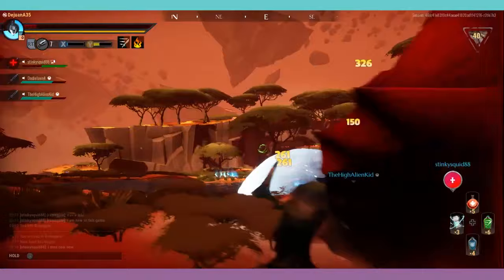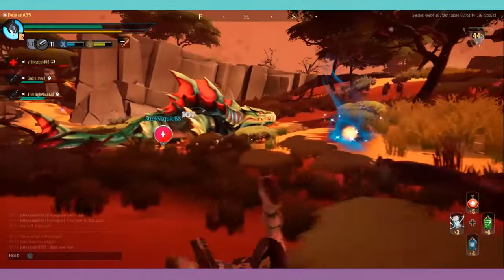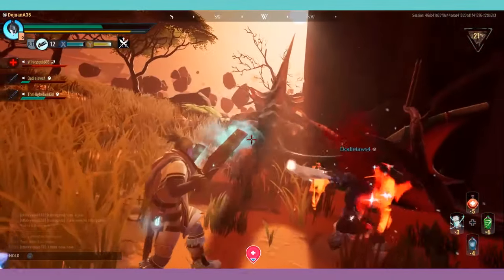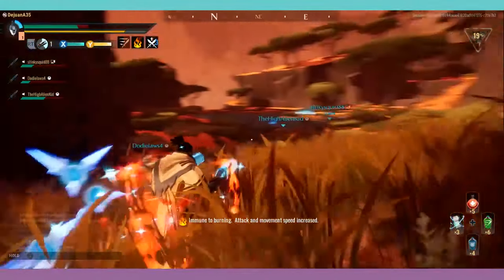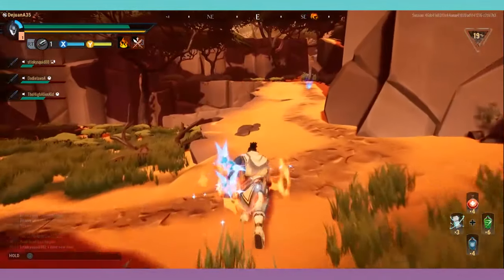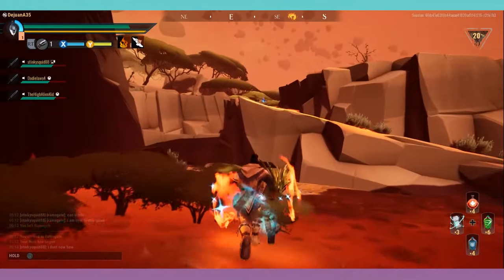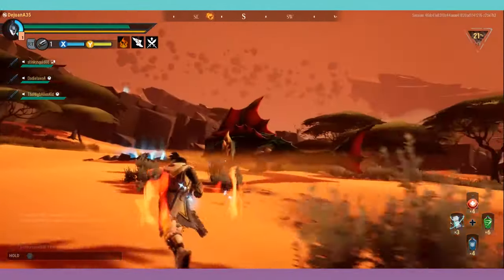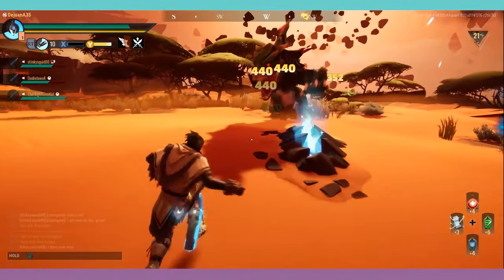Number two on my list of things I want to see in Dauntless's hub world is training dummies. Walking around Ramsgate there is so much space to add new, creative things to the world, and I would love to see training dummies. There is a perfect spot for them. Newer players could practice combinations right in Ramsgate, and older, more experienced players focused on build crafting could sit down and figure out combinations.